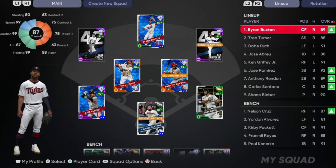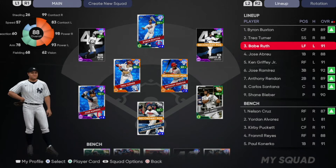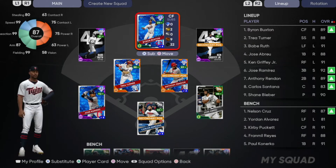Now you have a guy in scoring position with only one out — maybe even zero outs if both your guys get on. Then you want to put your best hitter at the three spot. My best hitter is Babe Ruth. I hit really well with him, and all you have to do is hit a ground ball or a deep fly ball and you will score the run. I do this every time and I pretty much get a free run to start out every single game.